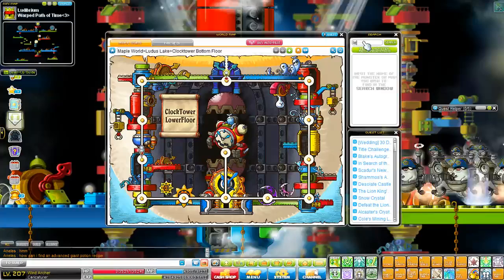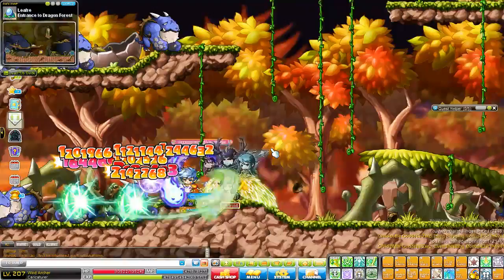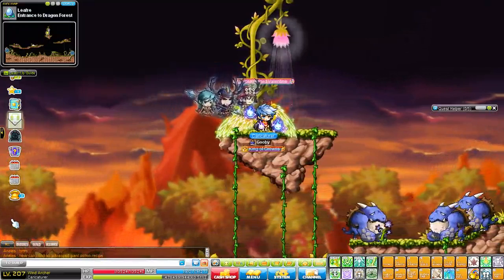If you don't like Ludibrium, you can always go to Leafre. Come over to the Entrance to the Dragon Forest and kill the Blue Dragon Turtles. The spawn is very decent, although it does require a little bit of mobility to move around the map efficiently. So I do highly recommend the Jewel Ghost Pirates first, but if you don't like that map you can always come here. By the time you're finished with one side, the other side is respawned. That will be your level 100 to 120 area.